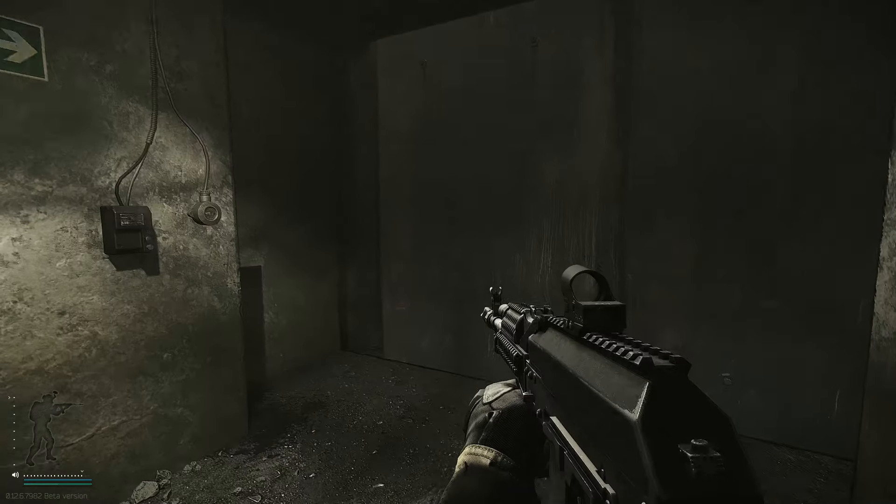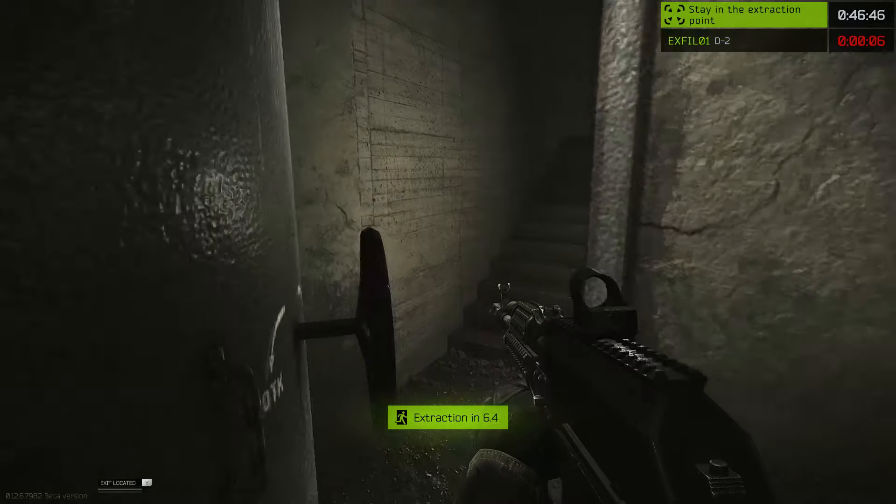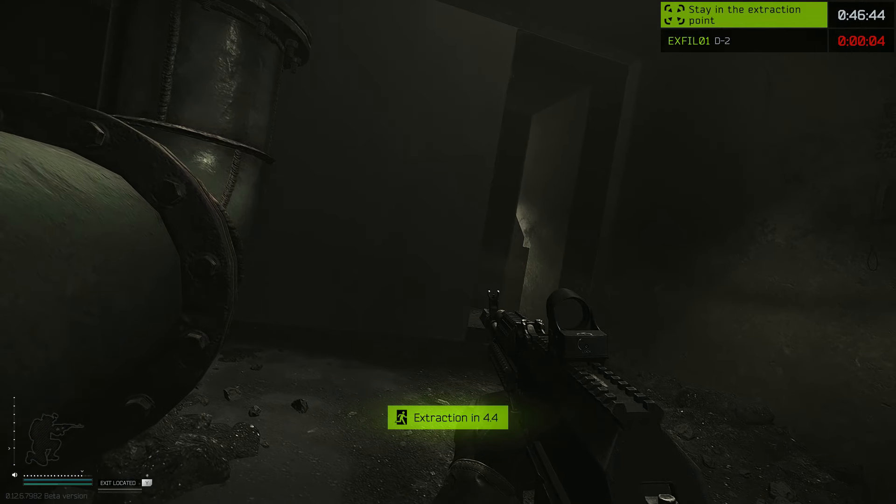Now this heavy metal bunker door will slowly open. Once you can squeeze through, sit here, and then you'll be able to extract.